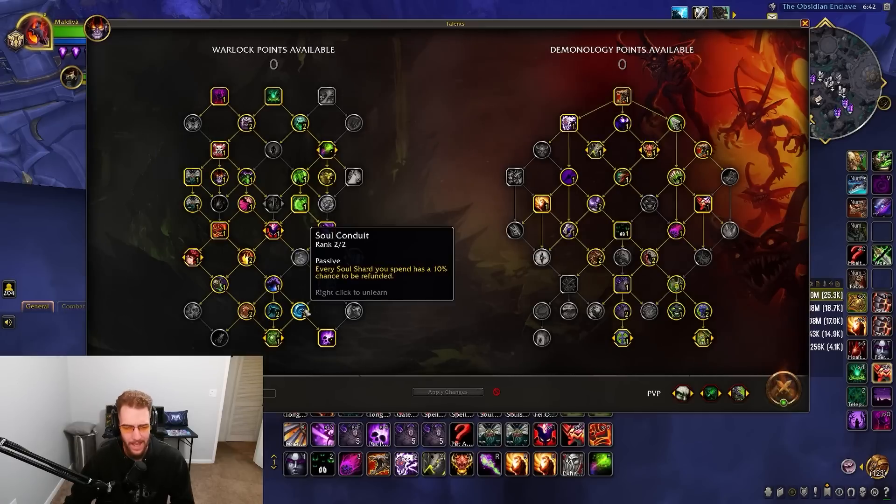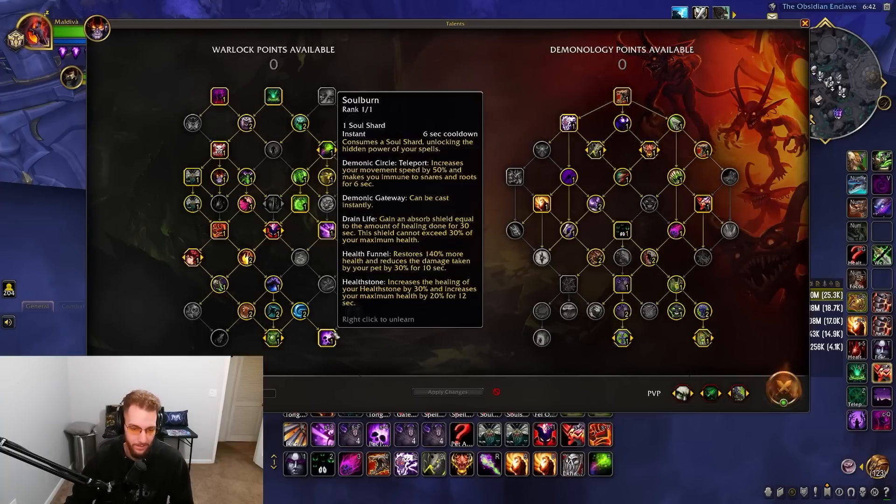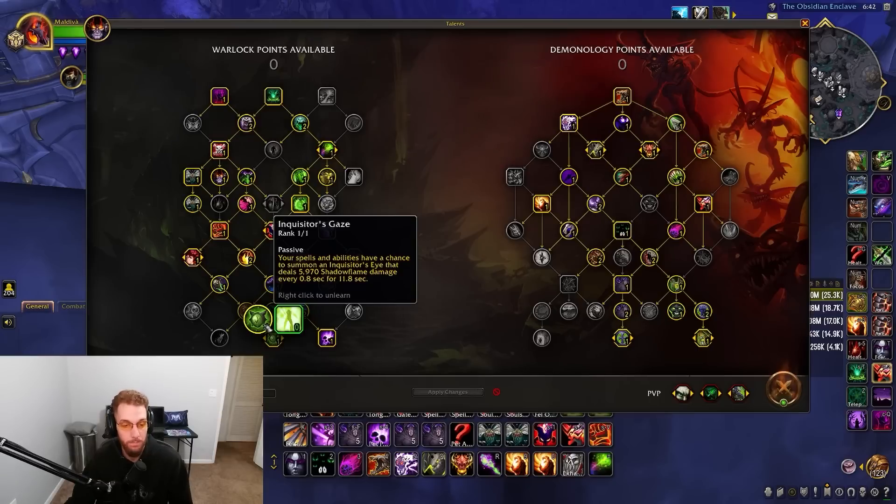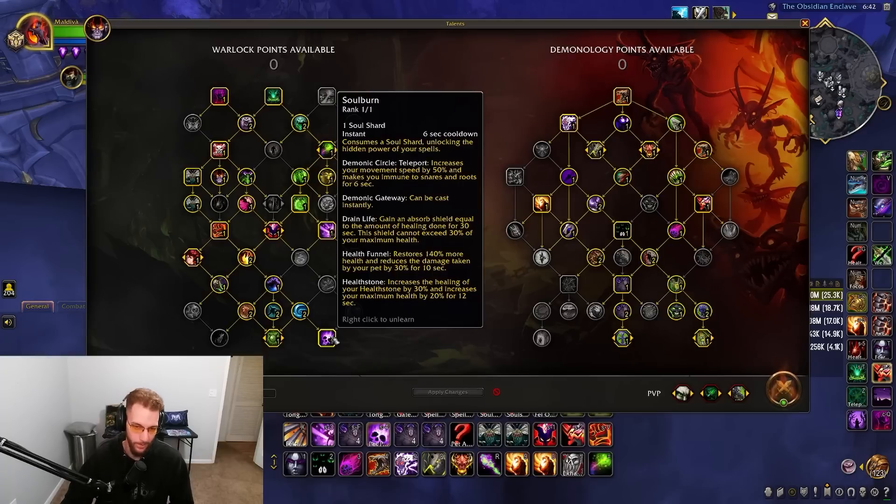We have Soul Conduit — each shard spent has a 10% chance to be refunded, which allows us to pick the talent connected to it. I'm specced into Inquisitor's Gaze, which was recently buffed and can appear very high on your damage breakdown fight to fight. Soul Burn adds extra utility to teleport, gateway, Health Funnel, and Healthstone, so definitely want that.